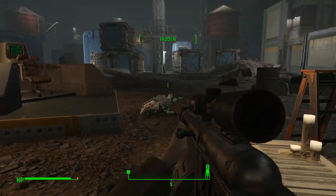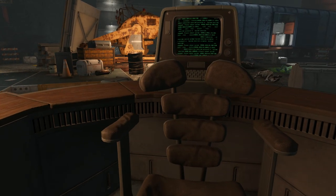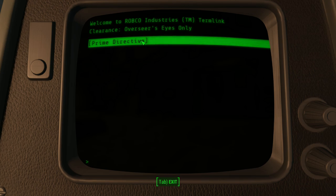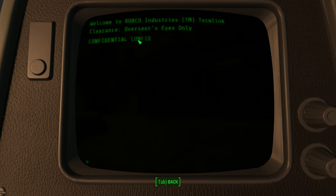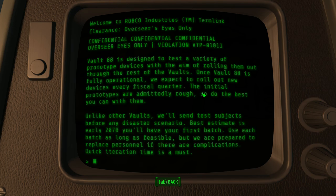Oh hang on, this is the control terminal. Yeah, we are back where we started. Oh that's good then. Can we use this thing? Oh yeah, we can. Overseer's eyes only. Prime directive. Let's see what she's up to. Confidential, overseer's eyes only.